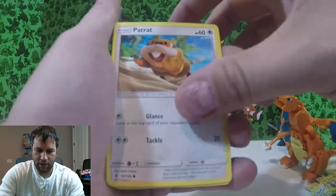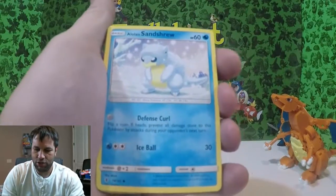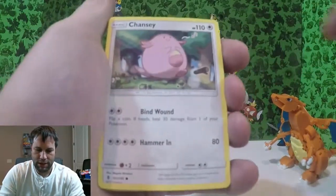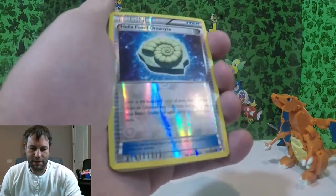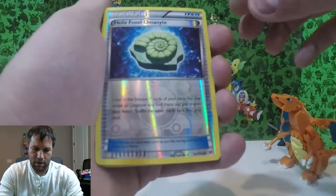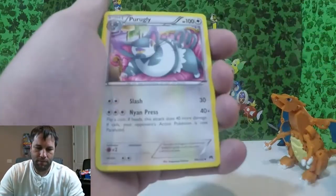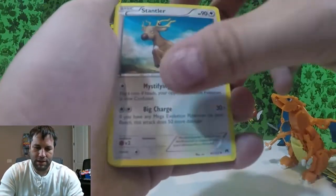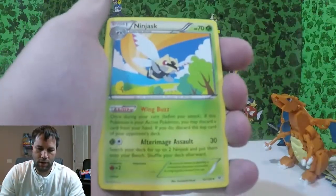Just common, common, common — Patrat, Gothita, Alolan Sandshrew, Castform, Machop, Tentacool, Chansey, Roller Skates, a Reverse Holo Helix Fossil, Amaura — not too bad — Professor's Letter, Clefairy, Rattata, Purugly, Stantler, Rhyhorn, Carbink, another Rhyhorn, Ninjask.